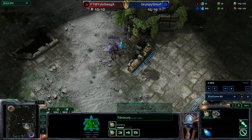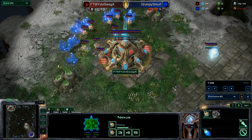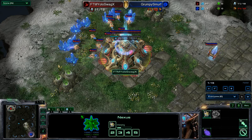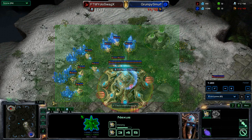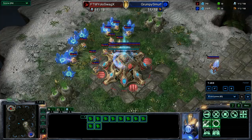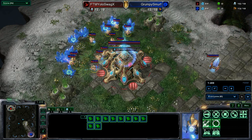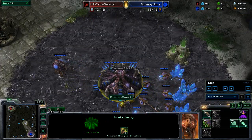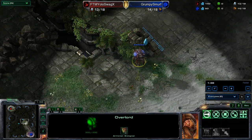We are going to get a little bit of scouting happening with our good old Overlord for Grumpy Smurf, moving out of the base. Remember the Friday challenge this week was to win a game without using Larva Inject, without using Warp Gate, and without using any reactors. We did get a few submissions for that. The one coming up for next week — as I was told this one was a little bit easier than what people thought — so next week I'm going to make sure we wrap that up with something overly difficult, hopefully.